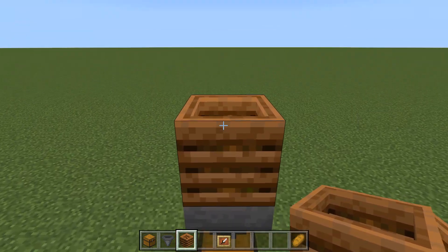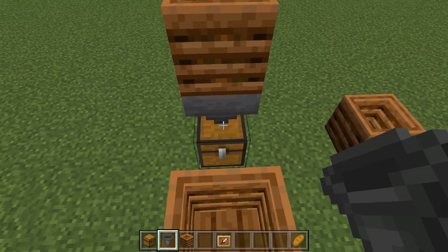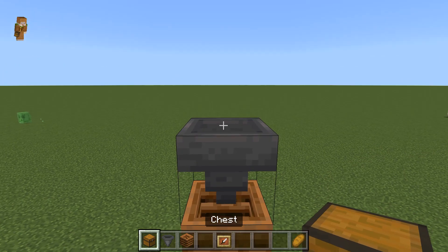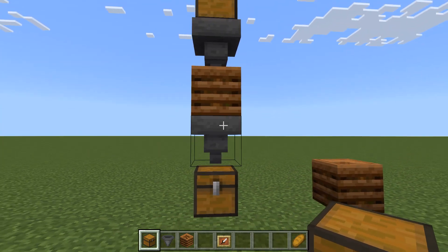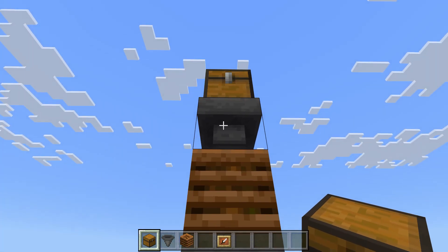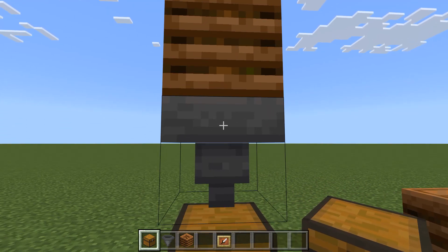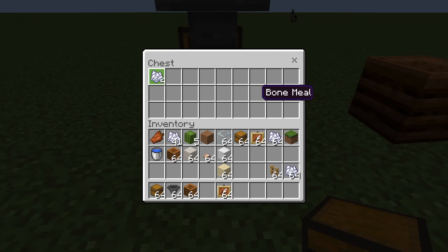Then we're going to do another hopper — again crouching, pointing at it, and then place it. And then finally, we're going to go one higher and place our chest. And that is it. You now put things in the top chest, and what will happen is it will go down into the funnel of the hopper, down into the composter. The composter will do its job of doing the ticks — it needs seven in total — and the bone meal will go down into the hopper and then down again into the chest. And now, over to the experiment.